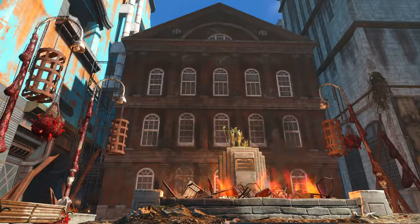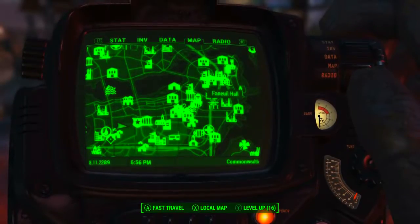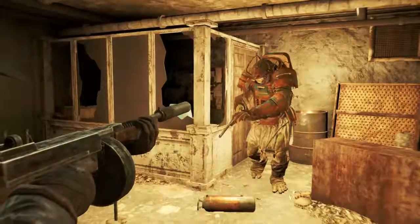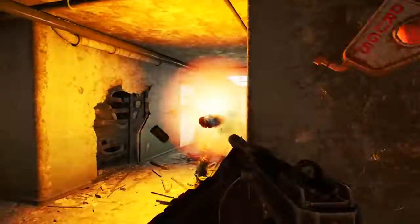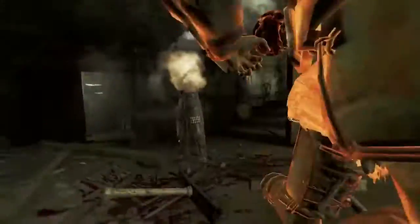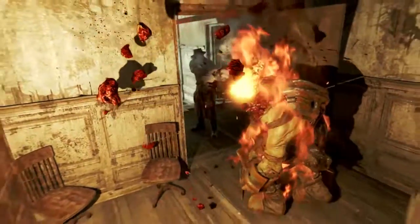To find the Gilded Grasshopper we will need to head to Faneuil Hall, which is located to the northeast of Diamond City. We will then need to make our way to the rooftop. To do this we will need to head through the building, and just a warning — it is filled with super mutants, so be sure to come prepared to deal with them.